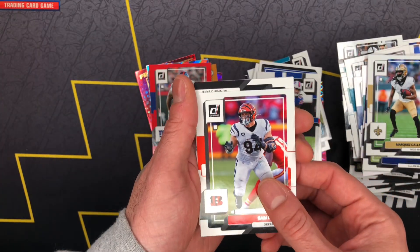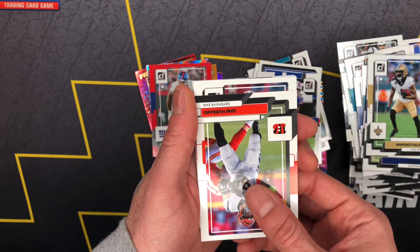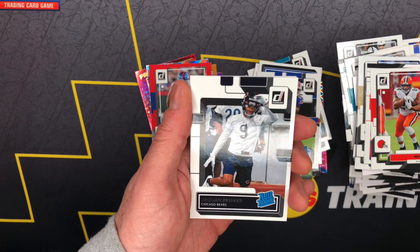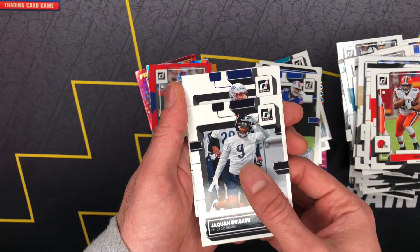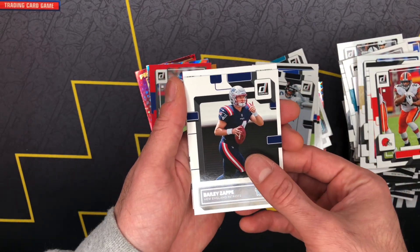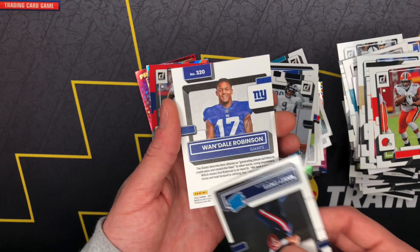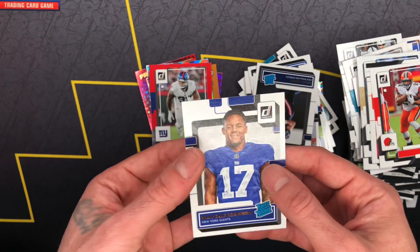Sam Hubbard. All right y'all, trying to finish strong — Nick Chuck, JQ'an Brisker. Okay, the homie Zap. Finish on the home team — I will take that.